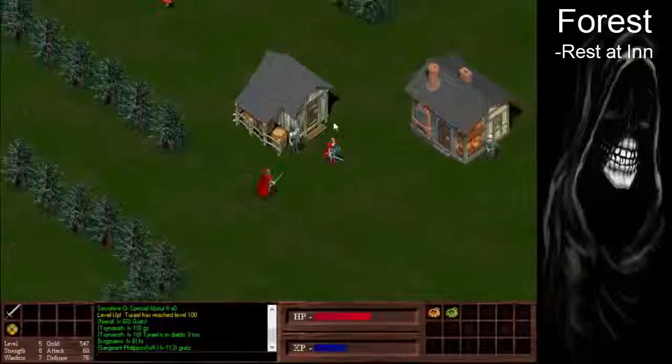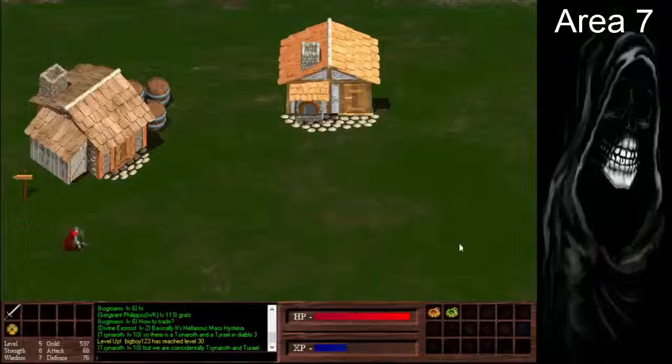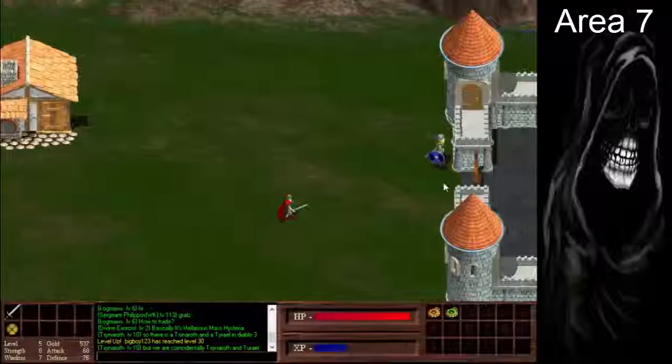The inn is the building to the left here. Now we're going to go off to the right, which is where the castle is. There's an inn and a shop on this screen, but we don't really need to care about those, so we're not going to be using them.